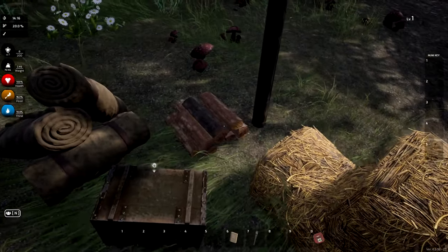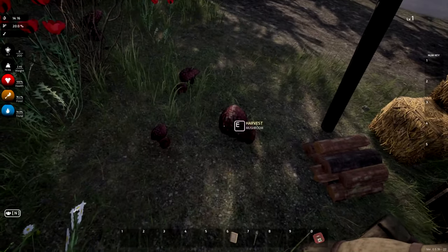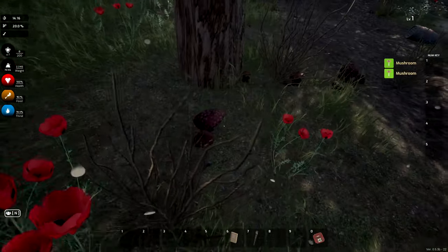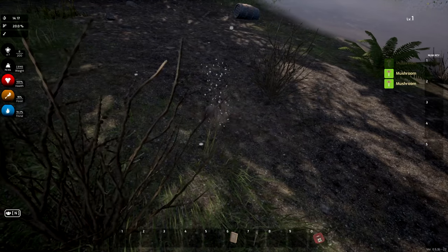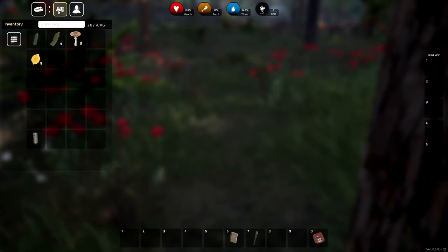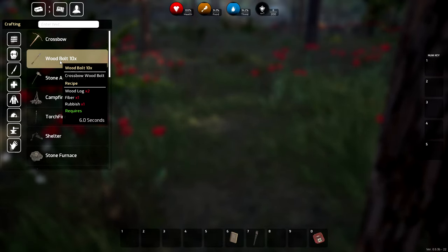The wood here I can't pick up. There are some mushrooms possibly for eating — not sure if they're good or not, we'll test and find out. I know we can craft ourselves a whole bunch of tools and build a base. I'm not sure where the crafting menu is just yet — there it is.